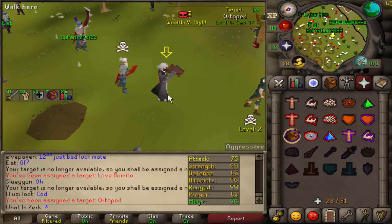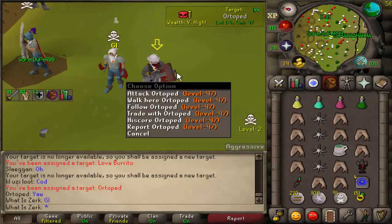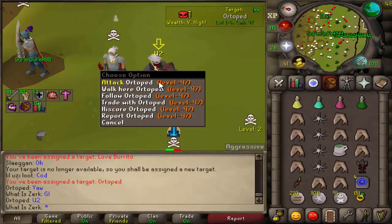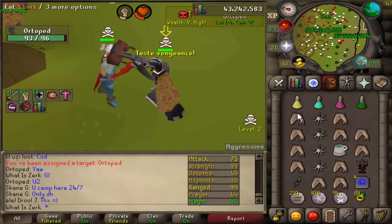Good luck to Atropid - this guy is a max zerker with 99 strength and 99 range. He's got the ballista with fire cape, so probably camping the ballista to G-maul. Three hits from the ballista - 19-19 with a 54, absolutely disgusting. He literally three hit me.